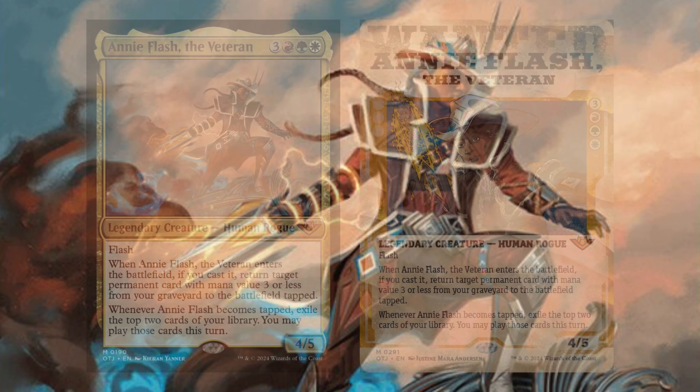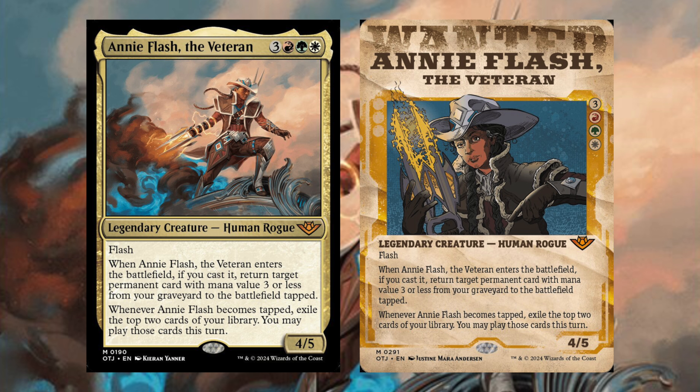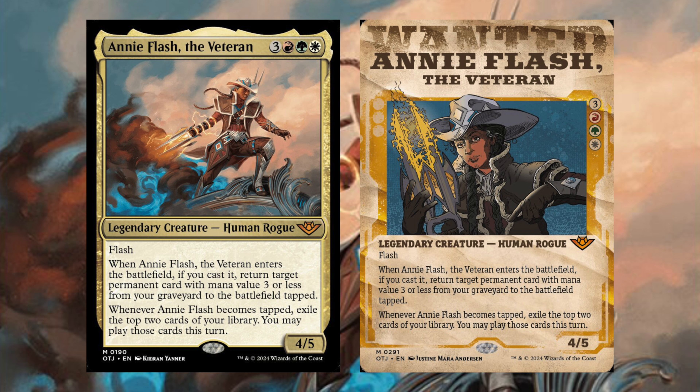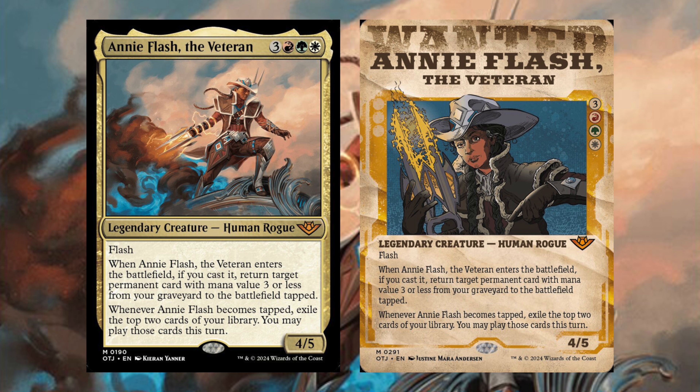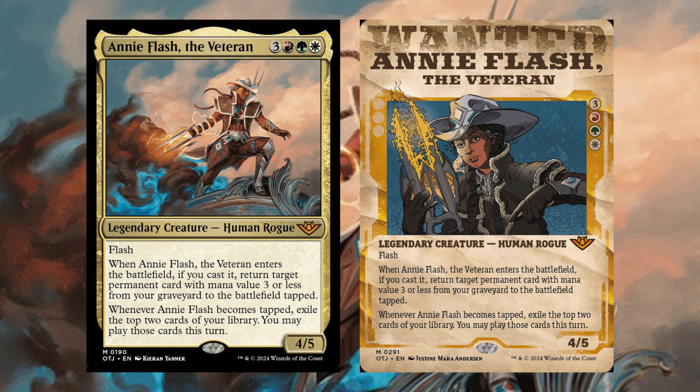Our first Legendary Creature is Annie Flash the Veteran — three red, green, and white. Legendary Creature Human Rogue with Flash. When Annie Flash the Veteran enters the battlefield, if you cast it, return target permanent card with mana value three or less from your graveyard to the battlefield tapped. When Annie Flash becomes tapped, exile the top two cards of your library; you may play those cards this turn. This is also the first of many wanted poster card frames in this set — it looks like an old-timey Out West wanted poster.